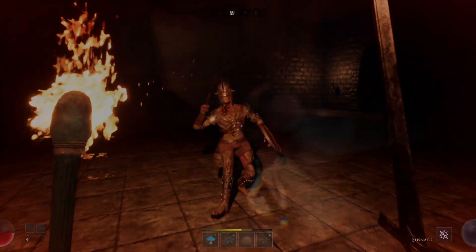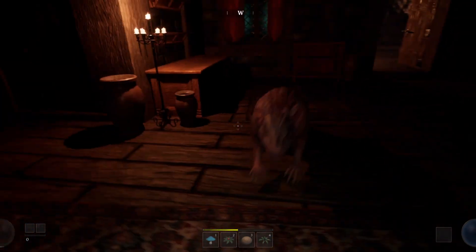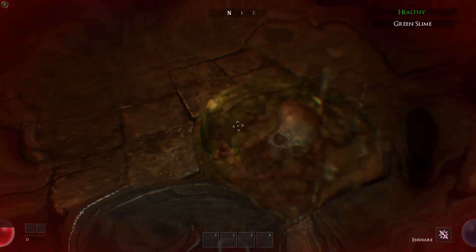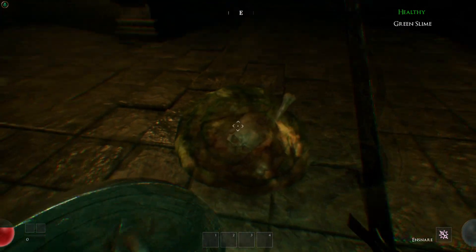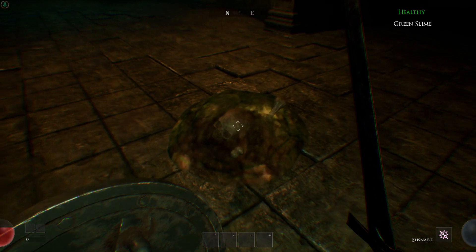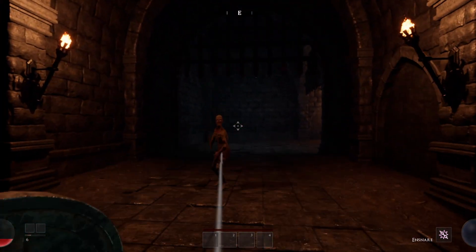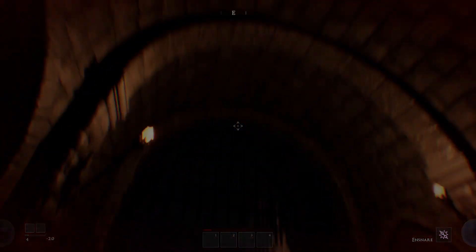There is quite a bit of enemy variety in Monomyth. You have your typical bandits, rats, slimes, and some of these cause specific status effects. The bite of a rat can poison you, the slime can blur your sight. There are also enemies with ranged weapons like archers. Later in the game, you will encounter larger enemies, which I don't want to spoil yet.